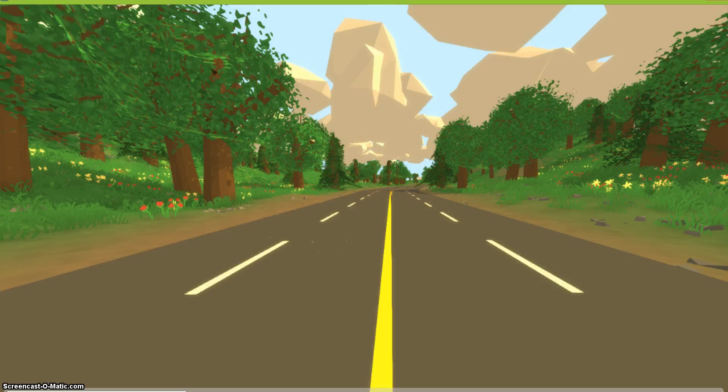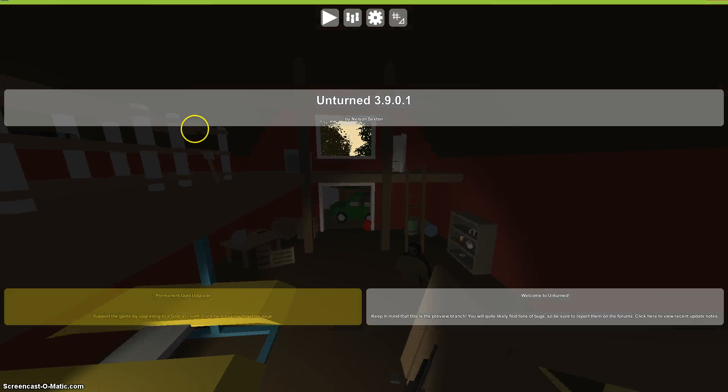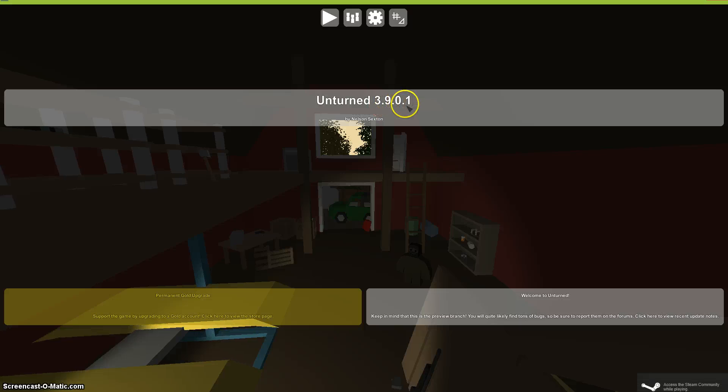Just wait for it to load, and you'll notice that the screen is different in this version. This is the latest version. You can see it's different — this is Unturned 3.9.0.1. Before, when it was version 2-point-something, you wouldn't be able to log into any server at all.